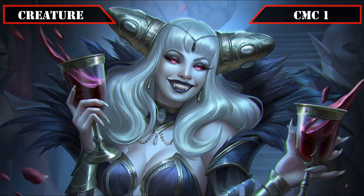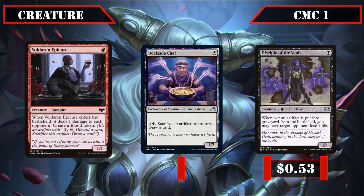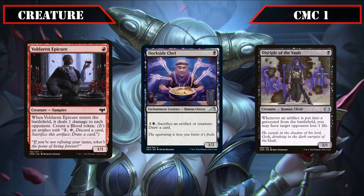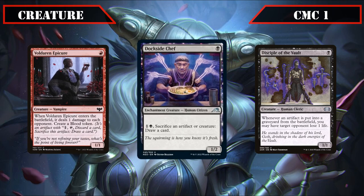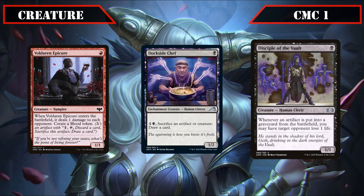Starting in the CMC 1 slot, we have a trio of entrants with Voldaren Epicure, Dockside Chef, and Disciple of the Vault. Voldaren Epicure is a 1/1 vampire that, when it ETBs, deals 1 damage to each opponent and creates a blood token, making it a cheap source of tribal blood generation. Dockside Chef is a 1/2 that lets us pay 1, a black, and sack a creature or artifact to draw a card, giving us a cheap and repeatable way to convert our blood tokens into card advantage. Disciple of the Vault is a 1/1 that, whenever an artifact is put into a graveyard from play, has target opponent lose one life.